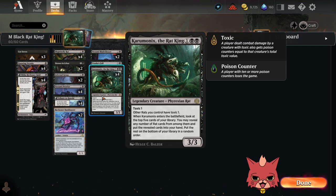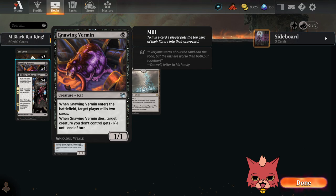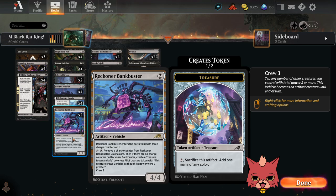Early removal with three Cut Downs, four Gnawing Vermins — really only in here because it's a rat, we're not too concerned with the abilities. Four Okiba Reckoner Raids, which eventually turns into a Rat Rogue — a 2/2 with menace. Vehicles you control also have menace, so it works well with the Reckoner and Bank Buster.